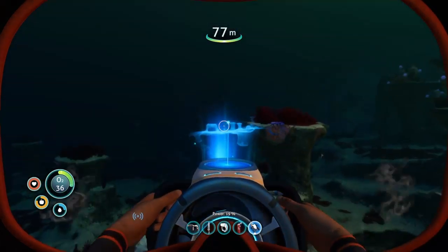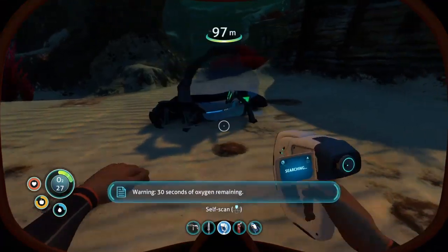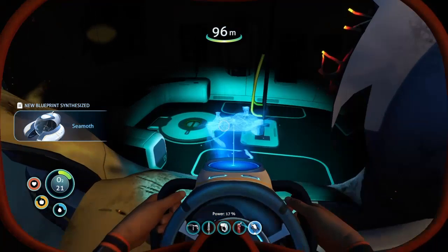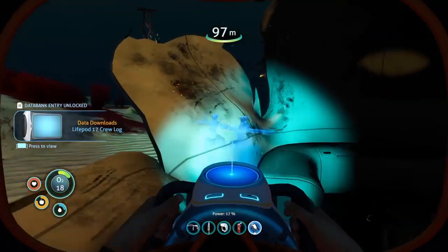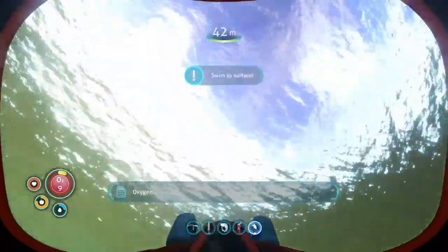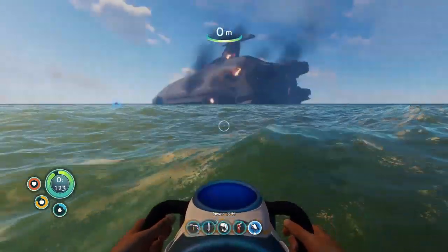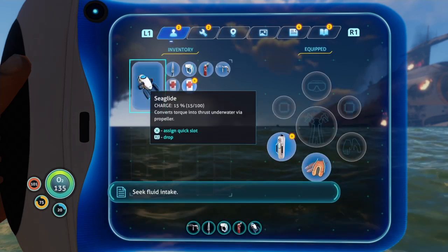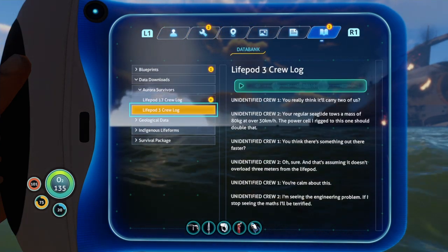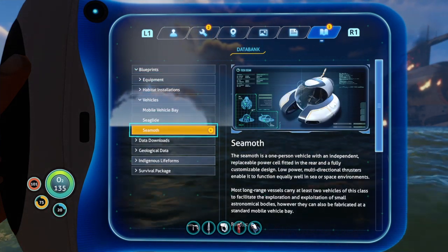There we are. And over there is our first big wreck. We'll have a look in the life pod area and then explore the wreck. Hopefully find some useful blueprints. New blueprint acquired. Let's let that new data download play. Ozzy's log — it's the day of the crash. I don't know what the heck is happening. I'm scared and I'm not going outside.